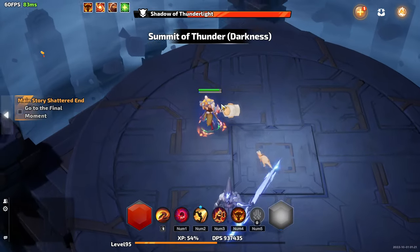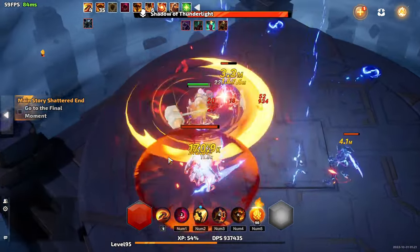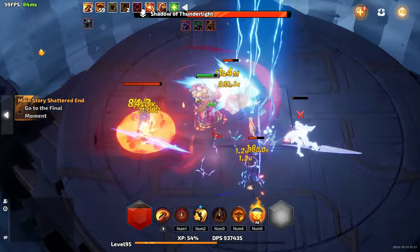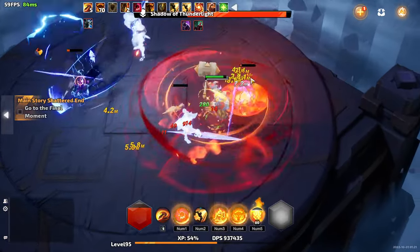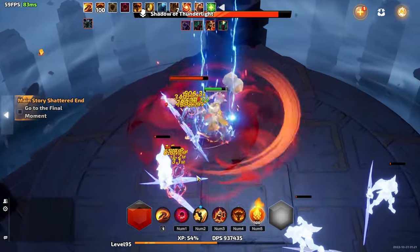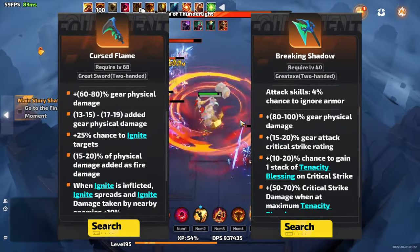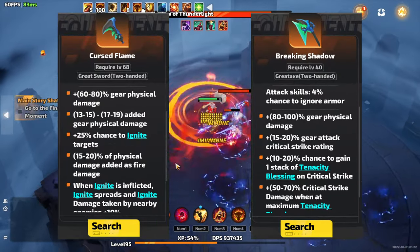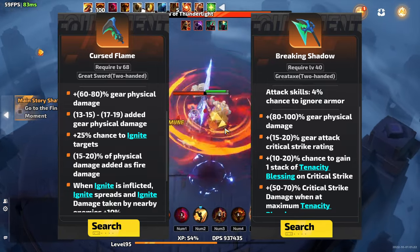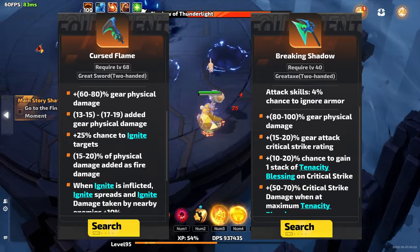As you progress your character, you're going to be making a lot of your gear via crafting. If you want to know more about crafting in Torchlight Infinite, I'm going to have a comprehensive crafting guide covering everything from the basics to advanced tips and tricks, so get subscribed and watch for that. This build has zero mandatory legendary items — legendaries certainly make it better, but you can easily clear Time Mark 7 without any. If you're looking for a legendary item early on, I like either the Cursed Flame or Breaking Shadow. Either of these with an enemy-explodes corrosion gives you access to pretty good early damage and super smooth clear.